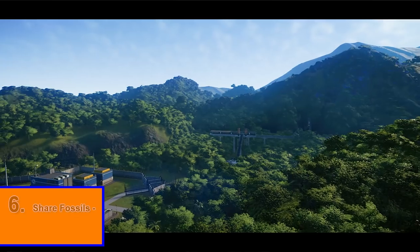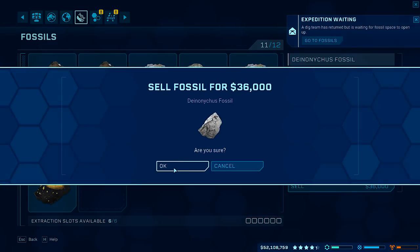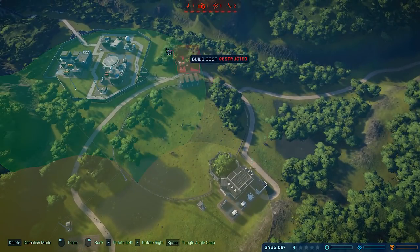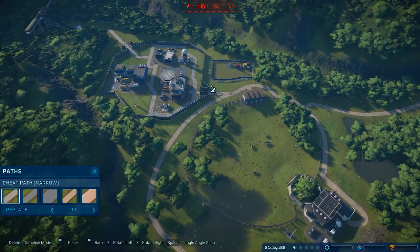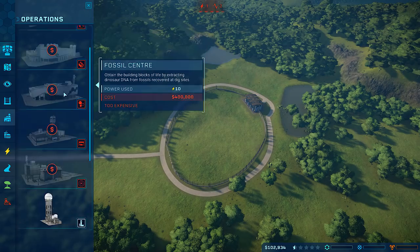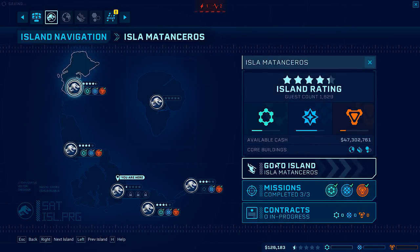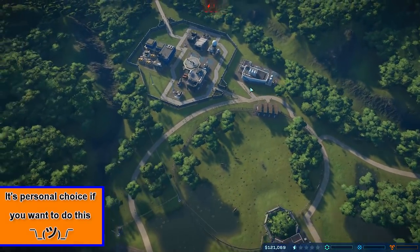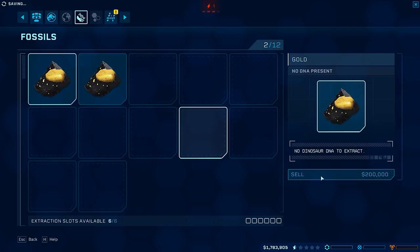This is probably one of the most important tips in this list. That is to start sharing your fossils between your fossil centres on different islands. Once you've been on island one for a while and your numbers are stabilising, when you move over to your second island, the second fossil centre you build on island two shares the same fossils as the one on island one. This means that if you're struggling with finances on island two, you can dig up and store a bunch of fossils on your first island and then sell them on your second island. This helped speed up the slower parts of the early game on the second, third, and fourth islands and cuts out a lot of waiting.